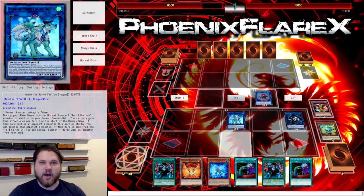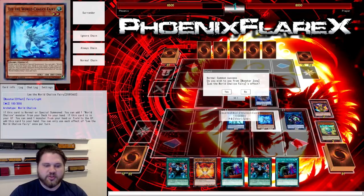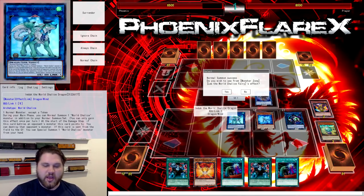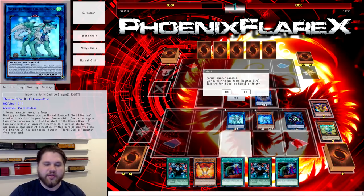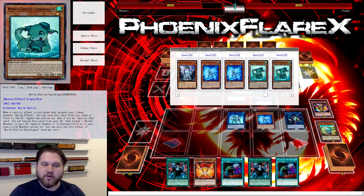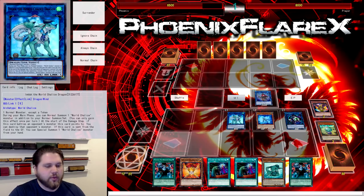Now we're not going to be able to resolve World Legacy World Chalice in this combo sequence, because in the past we could have — we could have made Goblin, discarded a card, specialed this off of Emduck, and then searched World Legacy World Chalice, and the Goblin would give an extra Normal Summon — but we don't have access to that anymore because Goblin is banned. So what we have to do now is just Normal Summon Lee with the additional Normal Summon that Emduck gives us. Because of that, you have to add Guard Dragon to your hand, since we're not going to be resolving World Legacy or World Chalice.